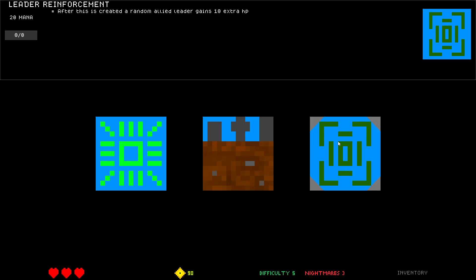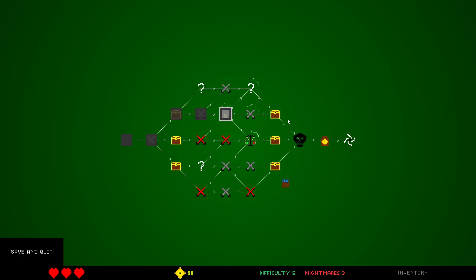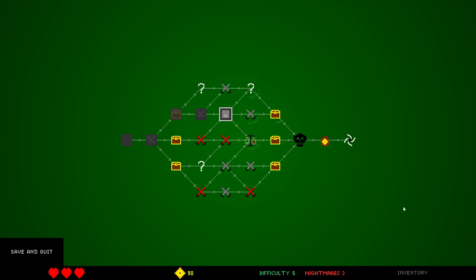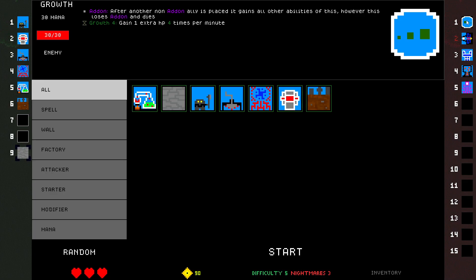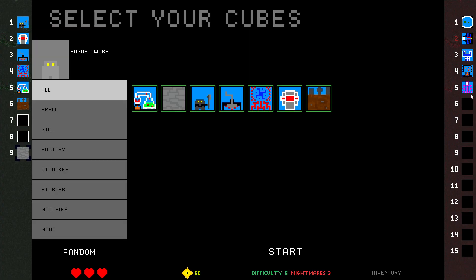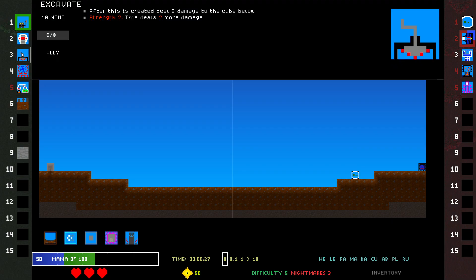Gaining max HP with all that regen would be good, but we're not guaranteed to be able to do that. I think I'm just going to take the Graveyard. I do want another fight still — these are not the right cubes yet. We need something that can attack. They have growth — crap. The growth is going on a charging laser, crap. And they have missiles. Regen can outpace all of those, but it's a pain.